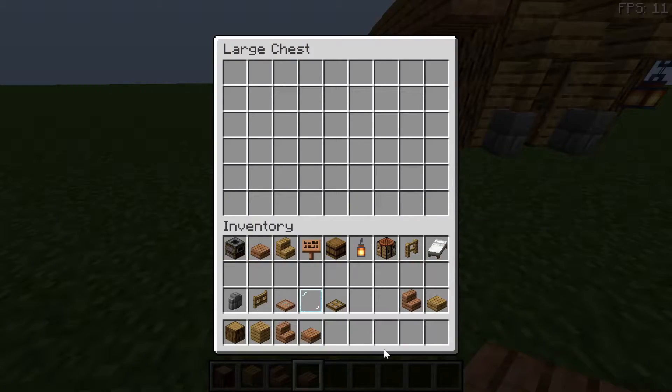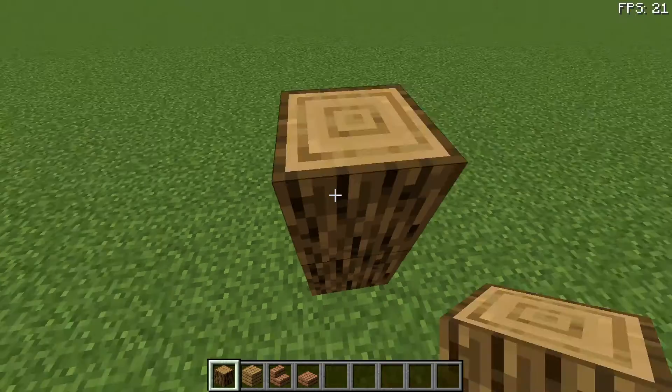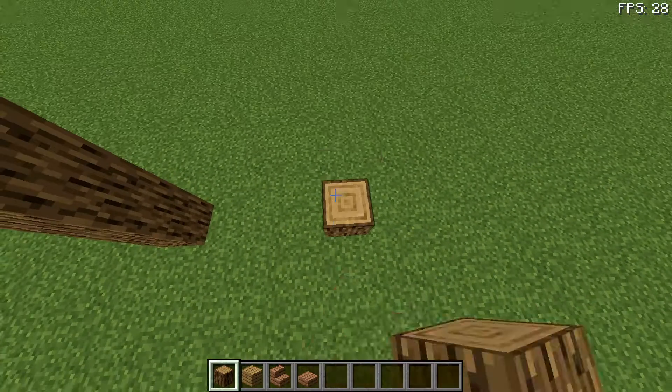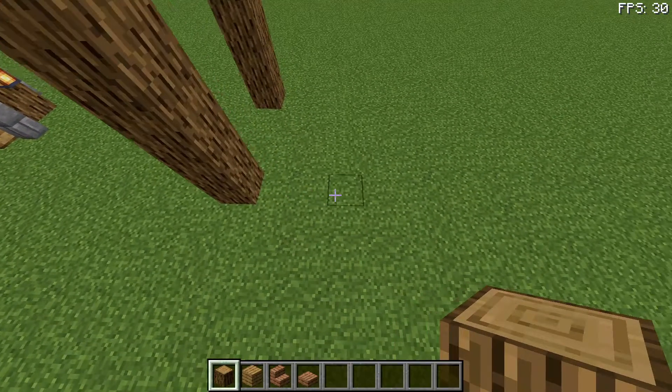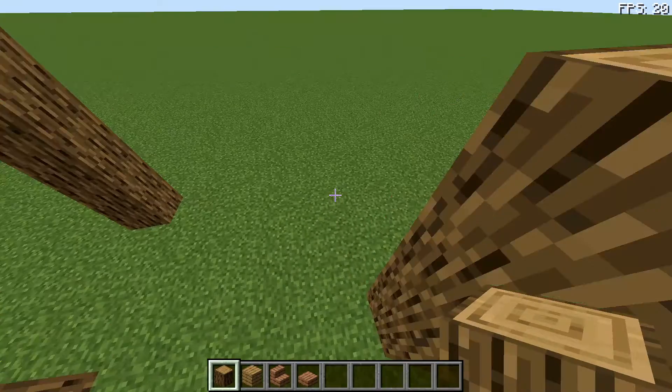Here are all of the materials that you're going to need to build this house. To start off you're going to place four oak logs with three blocks in between, and then you're going to come around the back and place five blocks with four blocks again.